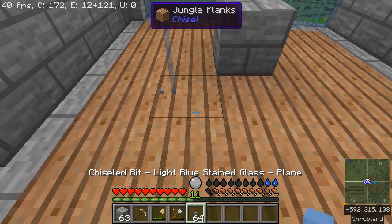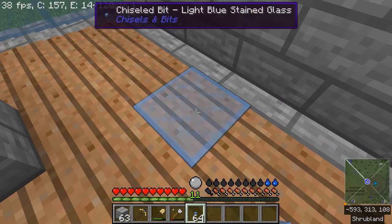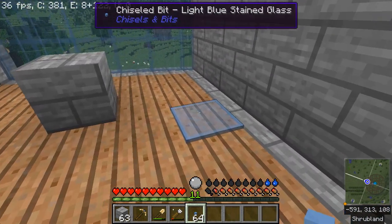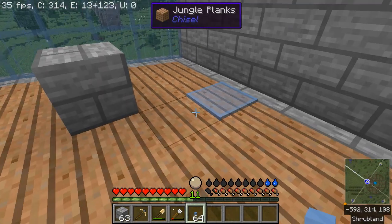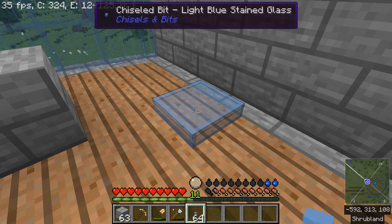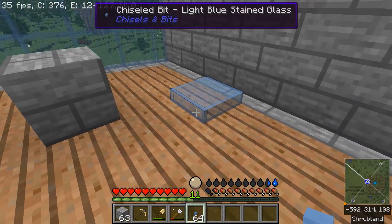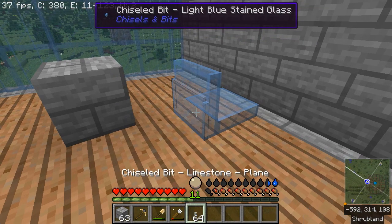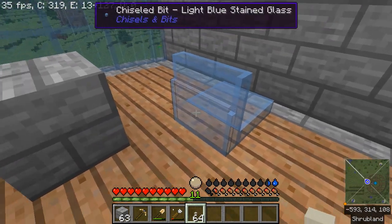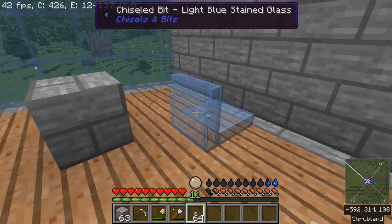The plane mode makes a plane encompassing whatever block you're pointing at — a 1/16th of a meter tall chunk. You can click plane again and again to build up a 1/4 width block. Clicking one of the sides extends the plane into the next block. This one didn't finish because I don't actually have enough bits of that blue stained glass in my bag.